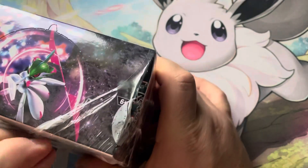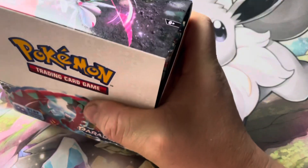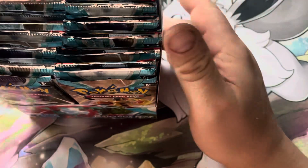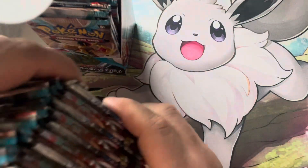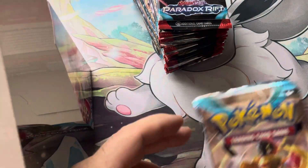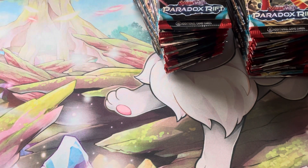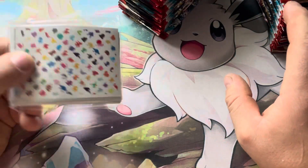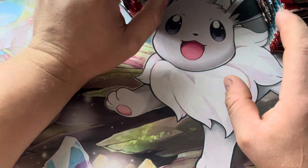As always, please let me know which side you think will win. I'm going with the right side this time. In the Obsidian Flames opening we did, the right side had the gold Charizard — a big hit card from that set — so I'm expecting something good today. I'll use these 151 sleeves in the meantime. Let's get into the first pack.